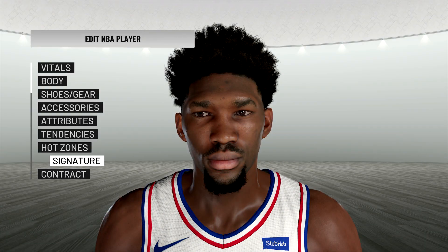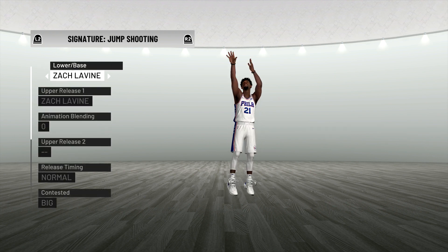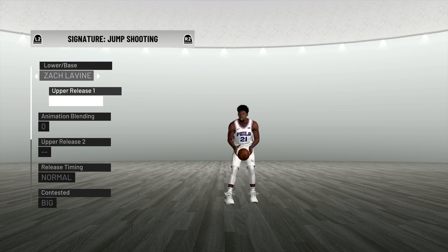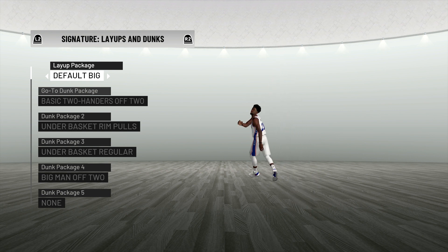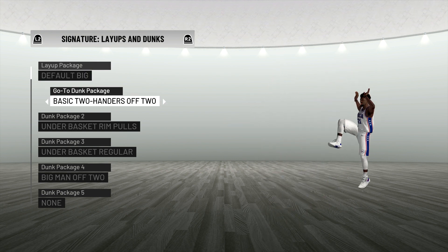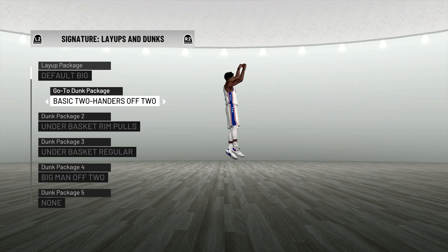Alright guys, so today we'll be looking at Joel Embiid. We're going to be using my shot post for this video. He's 7 foot — Joel Embiid's 7 foot — so I think this encompasses Joel Embiid's complete game the most. He is using Zach Levine's jump shot, so we will be using Zach Levine on this. Joel Embiid can put the ball on the floor, lay it up, dunk with some of the best of them. These are the animations that he uses on 2K.